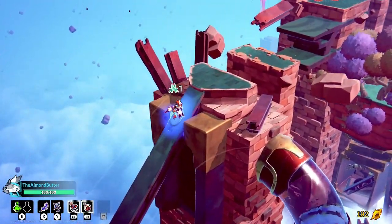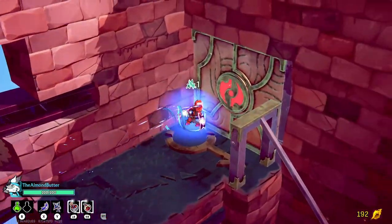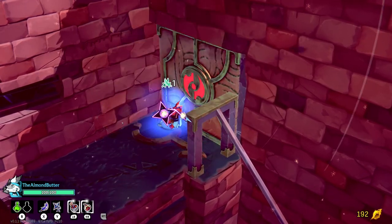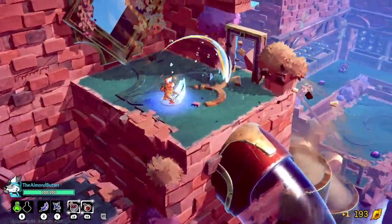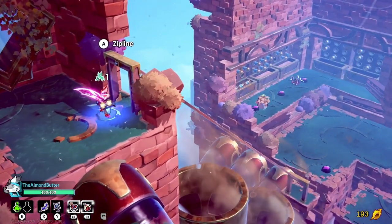Golems — my enemies. Let me try something. Zipline down here — cool! Those guys are just pots basically. Enemies are down there — just gotta be careful. Let's go.